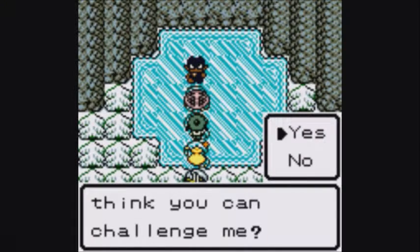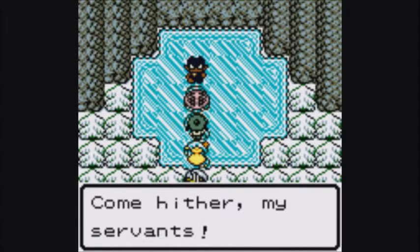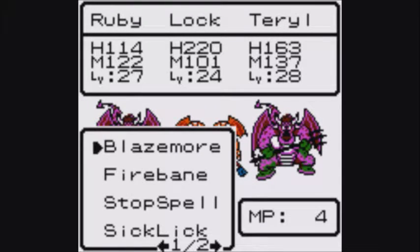Do you really think you can challenge me? Yes. And you prejudiced fool, I'll show you. Come hither, my servants. Alright, here we go — now we have the actual boss of the world. It's the Goathorn followed by these two dragon-like enemies — Arc Demons.